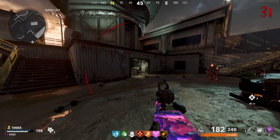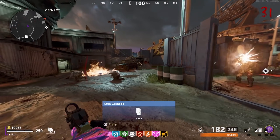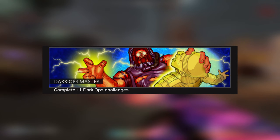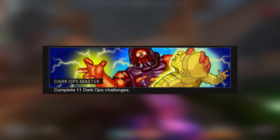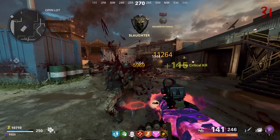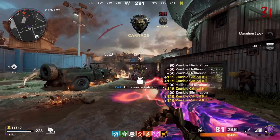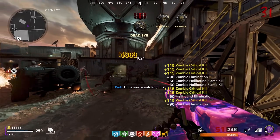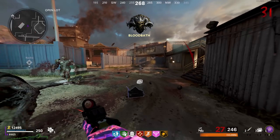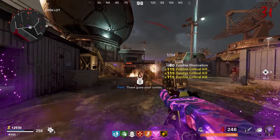In today's video I'll be showing you the best and fastest way to unlock one of the coolest calling cards in Cold War Zombies. This specific calling card is the Dark Ops Master calling card, which requires you to complete 11 of the Dark Ops challenges in Zombies. Surprisingly, with the release of the newest easter eggs, this is super easy to unlock, and it only requires 11 challenges which you might already have completed.